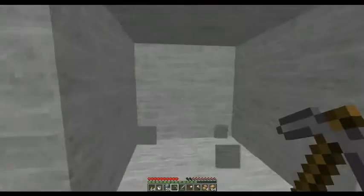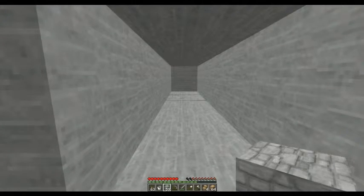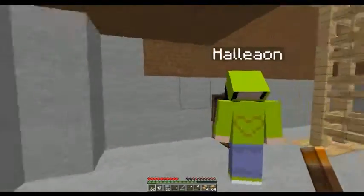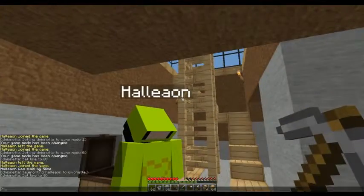That way, if we die again, we don't have to be carrying it around everywhere — especially since it has a music disc. So I'm going to put the music disc, the saddles, the slime balls, redstone. May as well drop off my iron ore, bone meal, and other random items. Oh, bucket — we got an extra bucket from that chest.